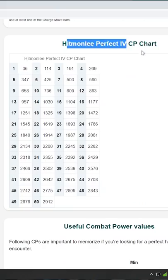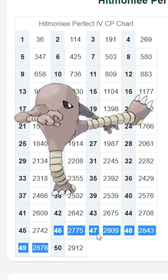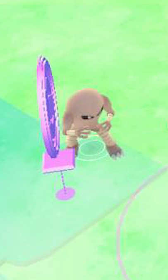You're going to want to come down to the Hitmonlee Perfect IV chart. This can show you the perfect IVs for each level of Hitmonlee in Pokemon Go. We want to look at the level 30, as this is the highest non-weather boosted Hitmonlee in the wild we can find.